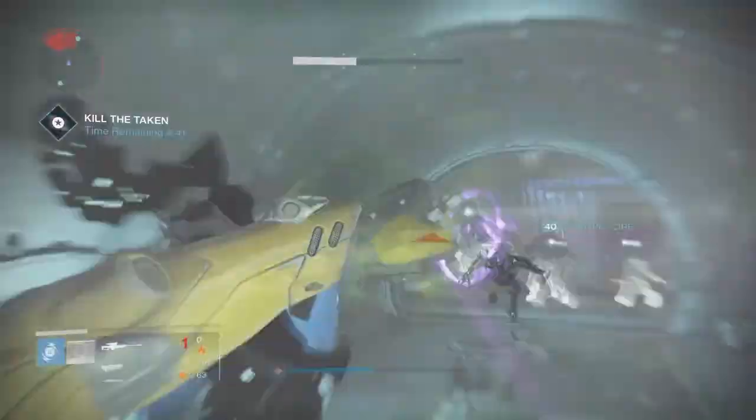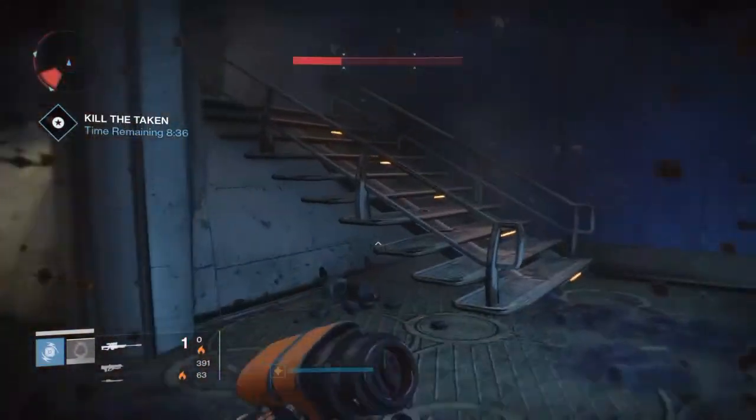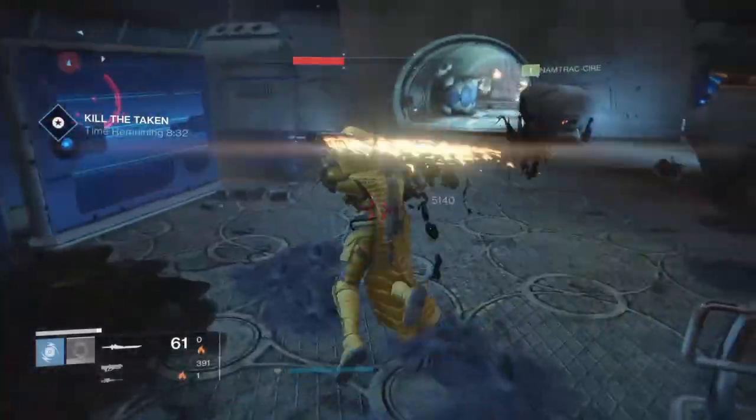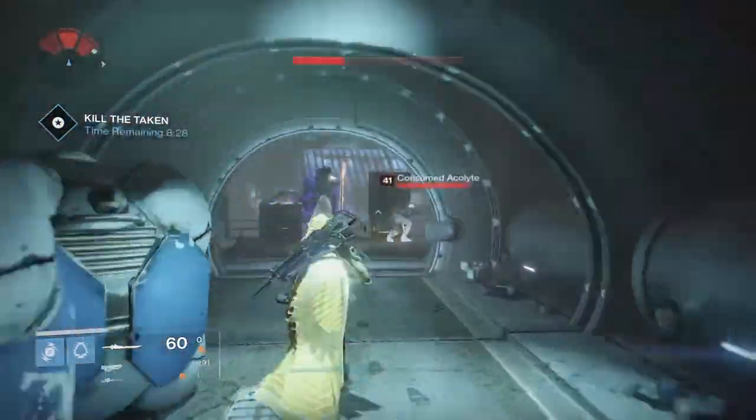The strong enemies to look out for in this level are the witches. There will be two in the back left and one in the back right. There will also be snipers across the back catwalk, along with a sniper above the doorway at the end of the tunnel.